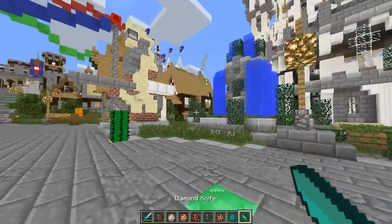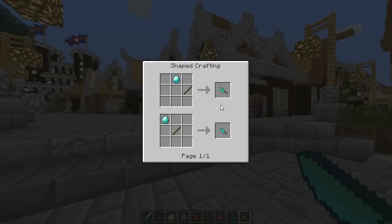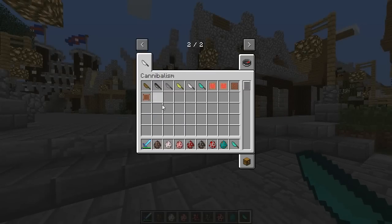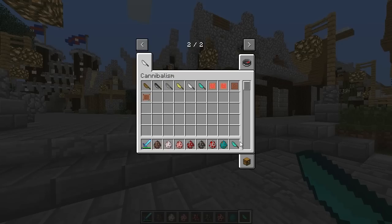Anyway, in order to use the cannibalism mod you will need to make yourself a knife. You can make various types of knives from wood all the way to diamond, and you can also make a flint knife which is almost the same attack strength as a diamond knife, which is kind of not bad at all actually.